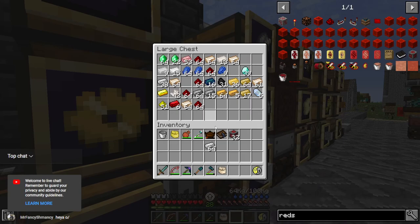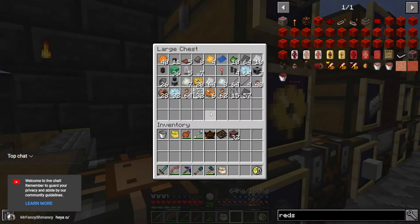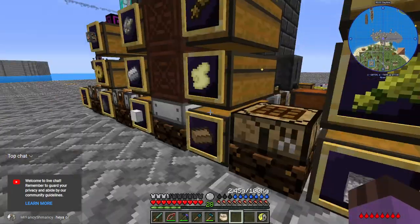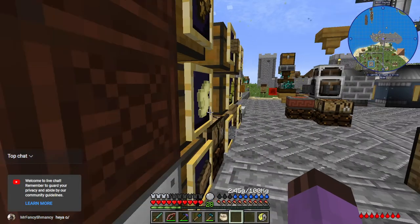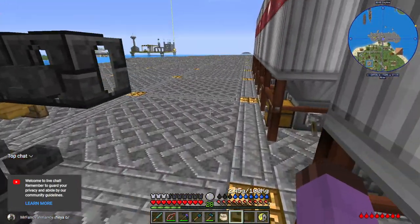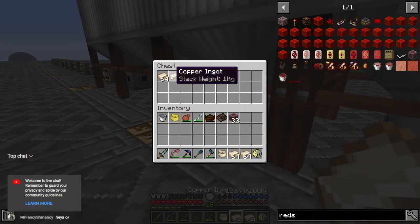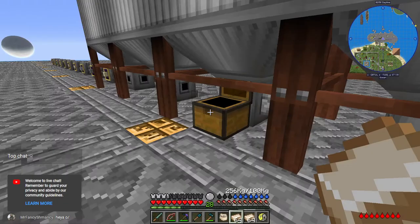Next we're going to need some copper gears. I don't think I have very many in storage, so let's make use of our metal press for once — that's a machine I use relatively rarely, since it's much slower than casting them out usually, but right now the caster is busy with plates. I should have remembered to put the output chest on this a long time ago.